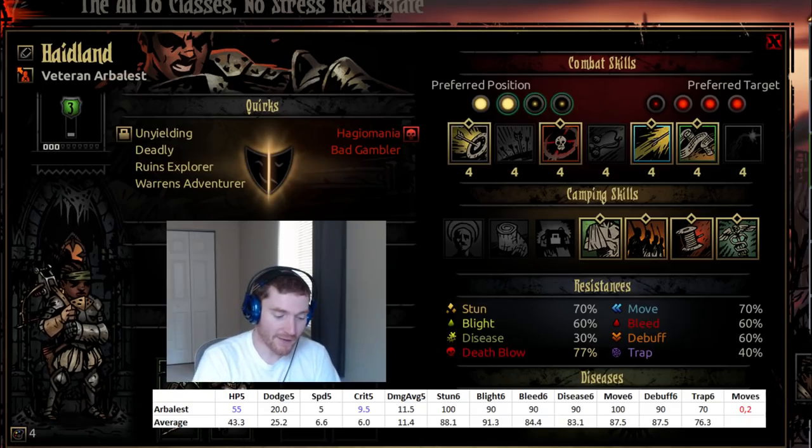She has speed 5, which is quite slow. That means most of the enemies you're really worried about are going to get their turns before she acts — the stress casters in the back ranks, the high damage monsters that are very fast, the bosses that will get their actions in. Speed 5 is not a particularly good speed at all.